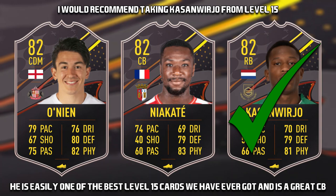I would recommend taking Kasmweirjo from level 15 — if that wasn't already obvious. Everything about this card makes it, in my opinion, the best level 15 card we've ever received, because you can play him as a centre back. His pace and defending are so good this early on. If you're building an Eredivisie team he'll easily be one of your centre backs for a very long time. His physicals, height at 6 foot 1, and high-high work rates seal it — I just can't see anyone taking Oneon or Niakate when compared to Kasmweirjo.